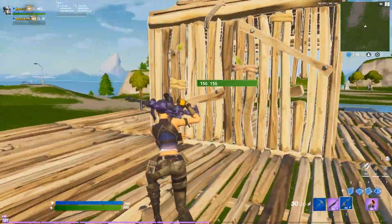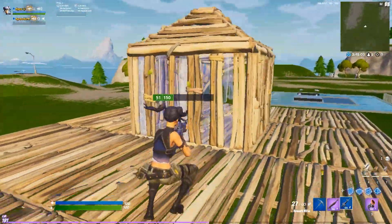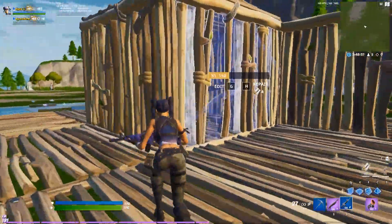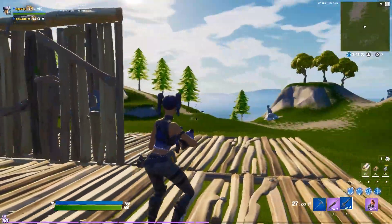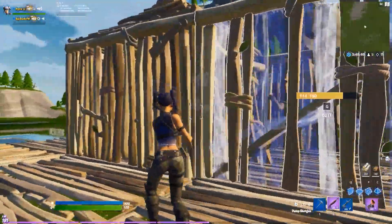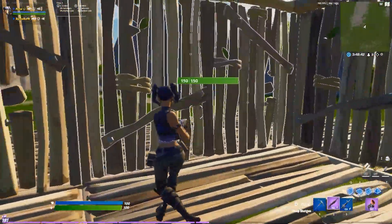Now I'm gonna have my controller friend do it. Notice it's a bit different — I'm gonna damage the walls so you can see a little better. Notice how he didn't have to crouch, whereas in my clip I had to crouch because that's how keyboard works. If you crouch up and down, that's how it's gonna work for keyboard. If you're on controller, you don't have to crouch up and down — it just builds if you look at the right angle.